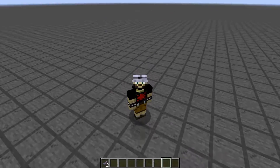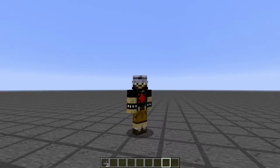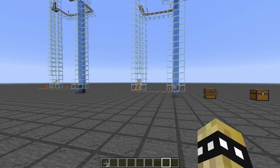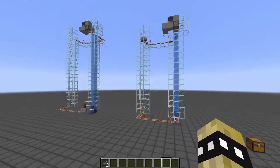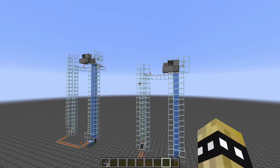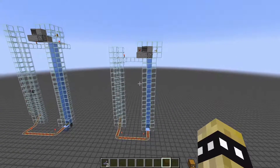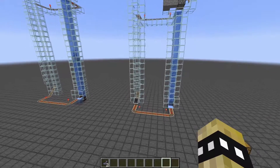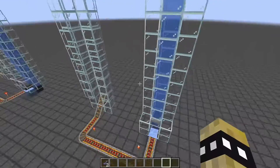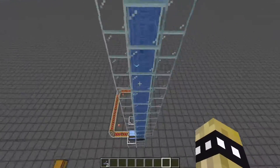What's up everybody, it's Raj here from We All Play Cast, and today we're doing a really cool build. We're going to be looking at vertical cart water elevators so we can go any direction — all the way up, all the way down, as much as we want. It works with all types of mine carts, so it saves us a ton of rails. It's pretty cool, I have to say.